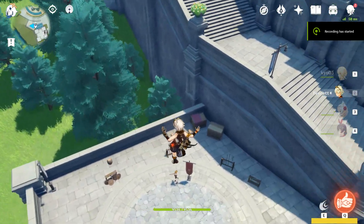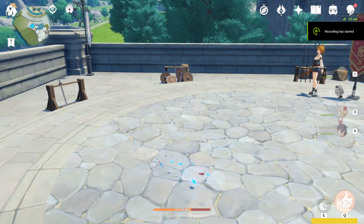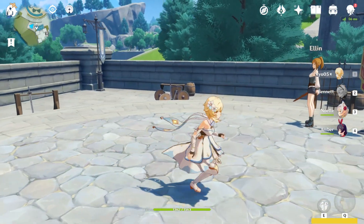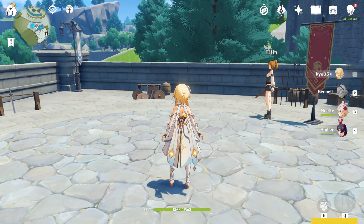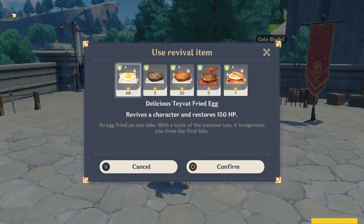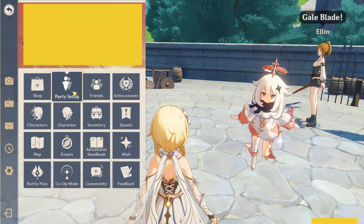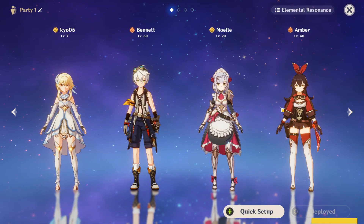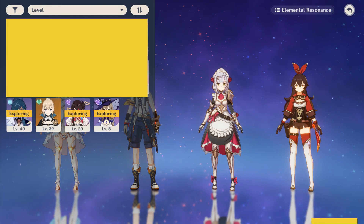All you have to do is let your character die first, then press the character dead button key in the main menu — it has to be at the same time. Then swap out your dead character with another.